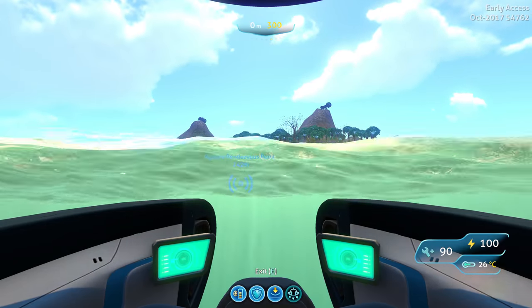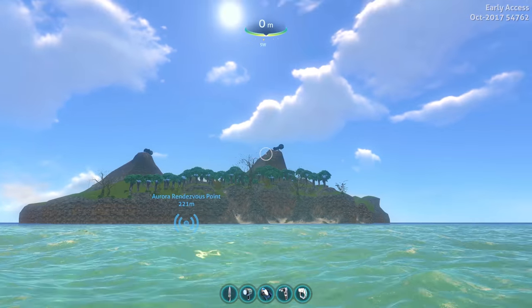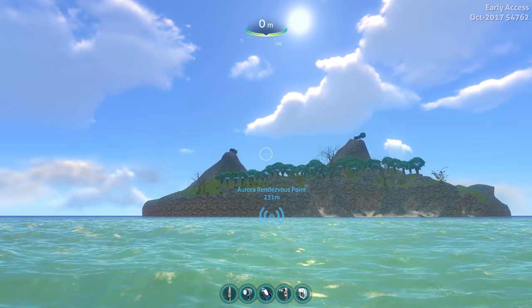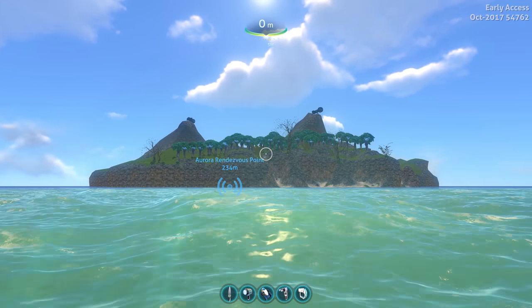Now I'll jump out just to get a better view. You'll notice there's two mountain peaks and there's two bases. One of them has the blueprint for the interior grow bed. And there's another part on the island that has some exterior grow beds as well, that we'll go to.